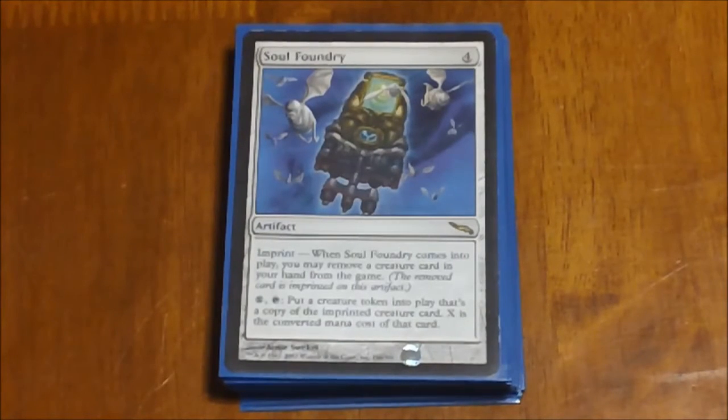The really big thing for Soul Foundry is putting something that has an enter-the-battlefield ability like Avenger of Zendikar, who puts out a ton of tokens when he enters the battlefield. Now for his mana cost, you tap the artifact every turn, pay that cost, and you put out another copy of him. It's just going to put out tokens exponentially.